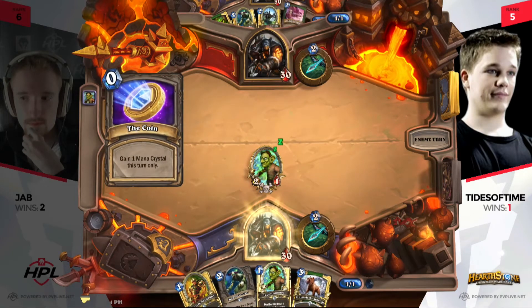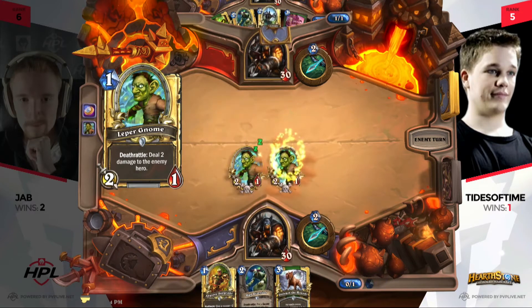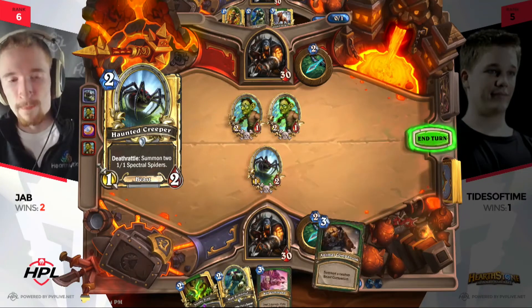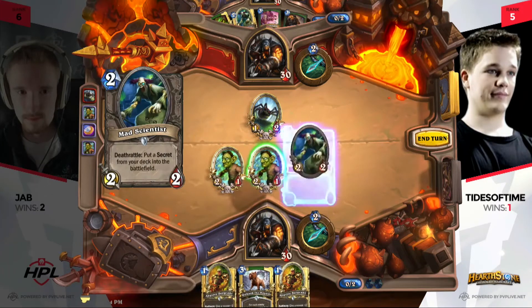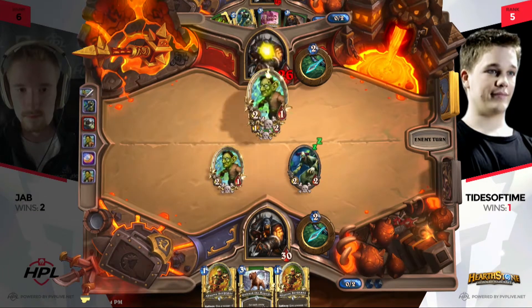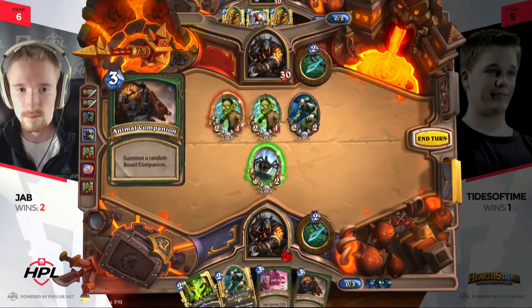Double Leper Gnome start from Tides of Time — I would love to see the numbers on how often you win if you play two Leper Gnomes on turn one. That is a devastating start. Haunted Creeper is gonna give Jab some card advantage in the long run, but Tides has no shortage of action — Mad Scientist added to the board, and now the damage is gonna come crashing in. If Jab doesn't get control of this board quickly, this can easily snowball out of control.